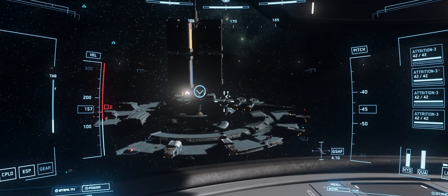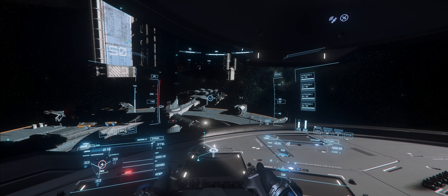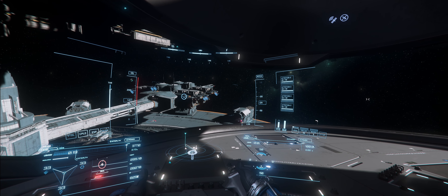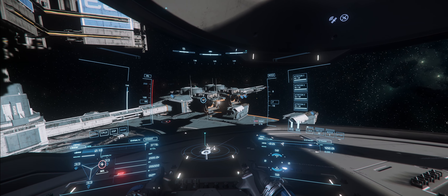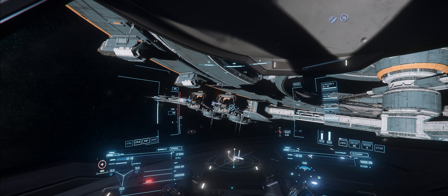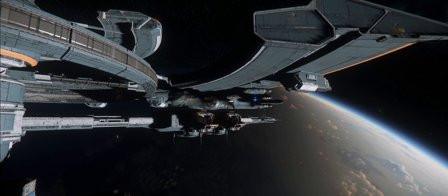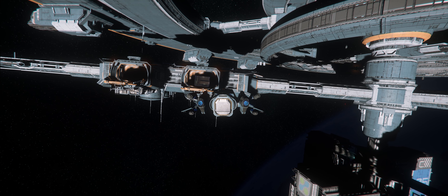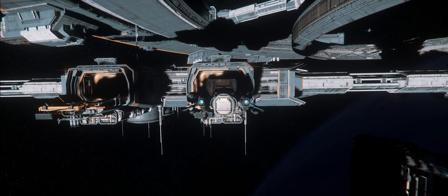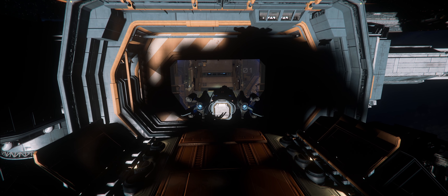Everything you do now to land is the reverse of everything you did to take off. I'm turning cruise control off and prefer to approach manually using W, S, A, D, Q, and E. There is no up or down in space, but we're not going to land on the roof, so use Q and E to roll into position. Navigate toward the bay — you can see the bay doors are opening. Press N to bring the landing gear down. If you're not confident about flying, use third-person view to make sure you're not clipping your wings as you land.